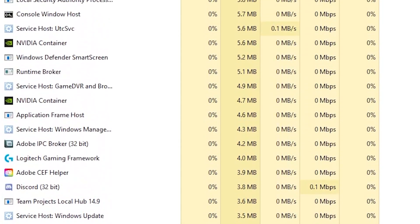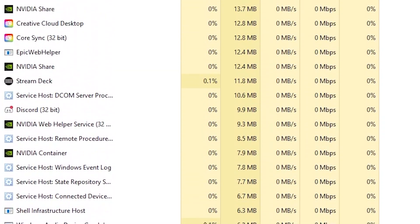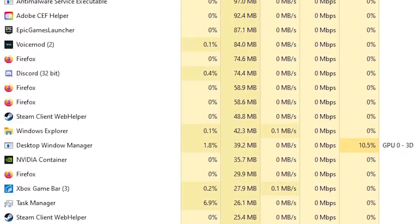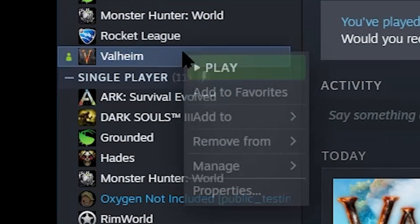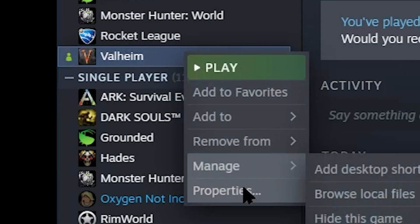I think sometimes it's easy to forget how many processes a computer has to maintain in the background. Without a functional knowledge of how computers share these resources, it's a really bad suggestion to do something like increasing the priority of your program for those same reasons. Before making this switch on your own PC, the important thing to consider is your own background processes and what you're running.